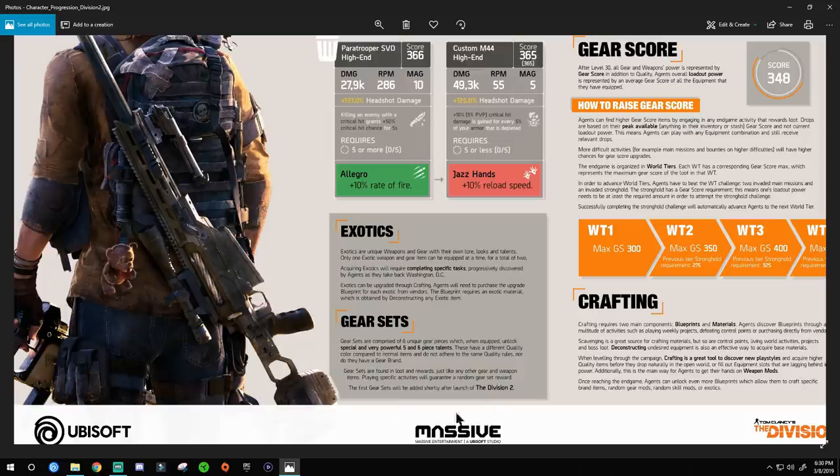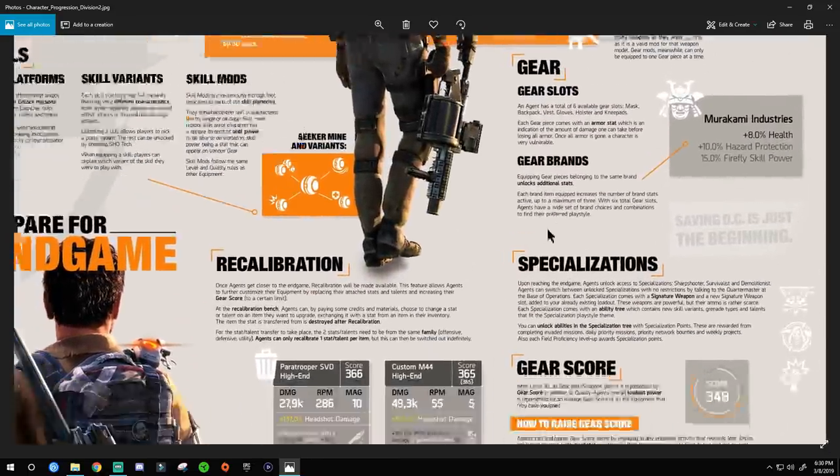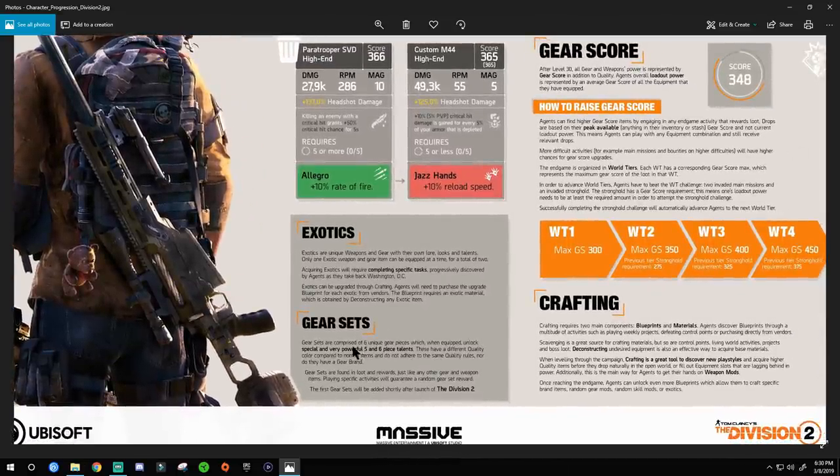Gear sets — different from brand sets. Gear sets are comprised of six unique gear pieces which, when equipped, unlock special and very powerful five and six piece talents. They have a different quality color compared to normal items and do not adhere to the same quality rules or gear brand system. Gear sets are found in loot and rewards like any other gear, and playing specific activities will guarantee a random gear set reward. Importantly, the first gear sets will be added shortly after launch — so at launch on March 12th and 15th, gear sets won't be available yet.